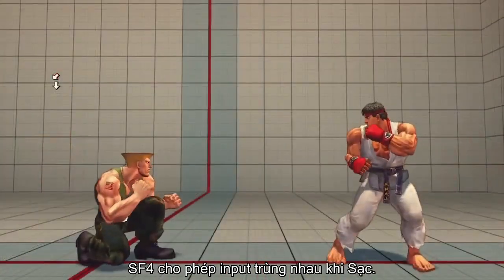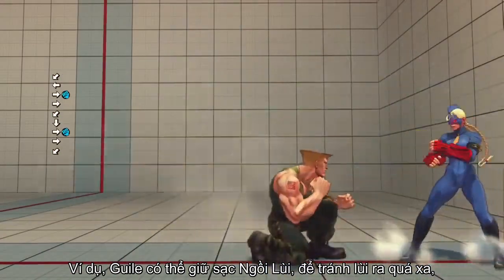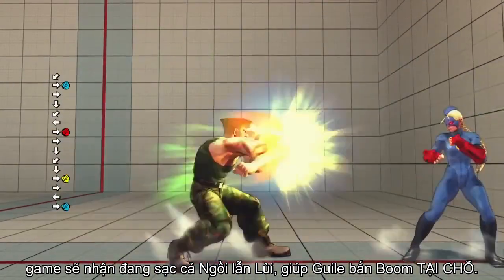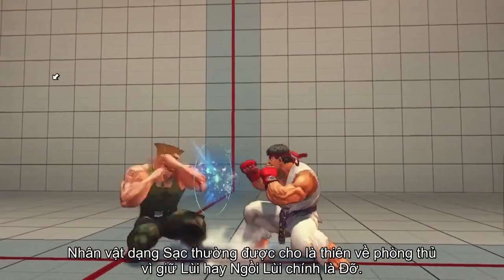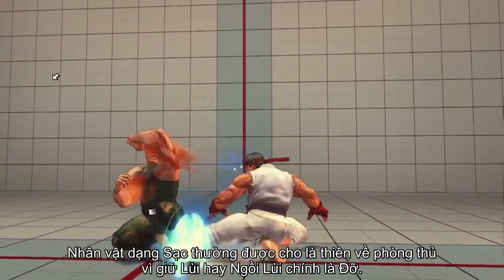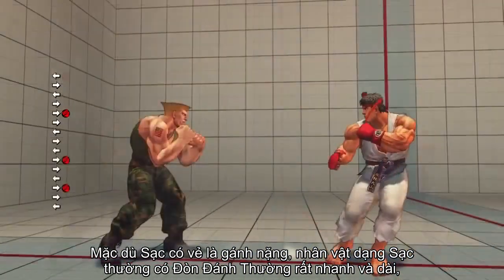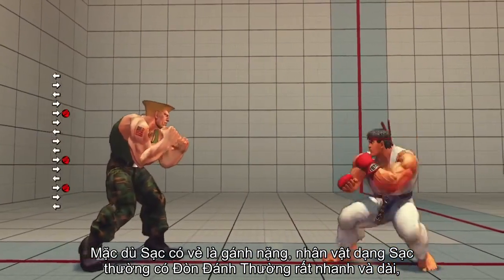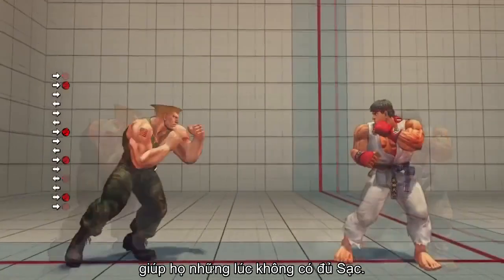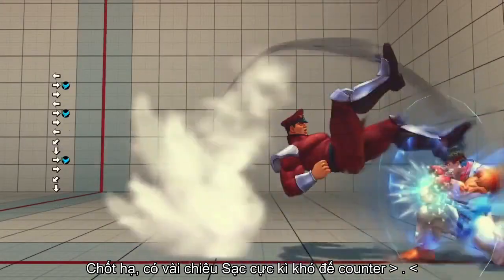The game allows for directional overlap when charging. For example, Guile can hold down back to prevent himself from walking backwards, and the game will still count this as both a down and a back charge, which allows him to Sonic Boom. In general, charge characters tend to be a bit more defensively oriented, since holding back or down back to charge naturally causes you to block. Though the requirement of charging may seem like a burden, charge characters generally have powerful normal attacks with excellent range and speed, which helps them in situations where they do not have time to charge. Finally, many charge moves are somewhat difficult to deal with.